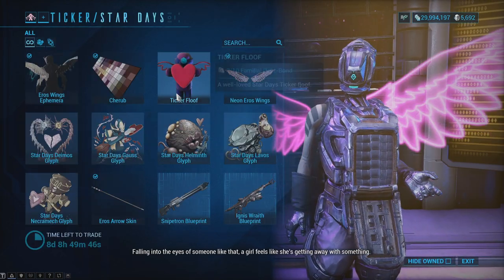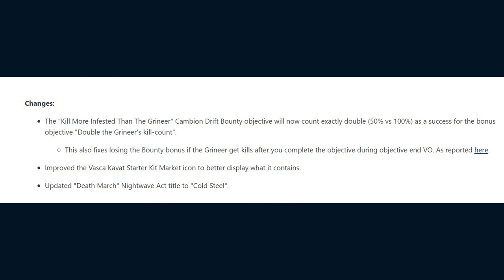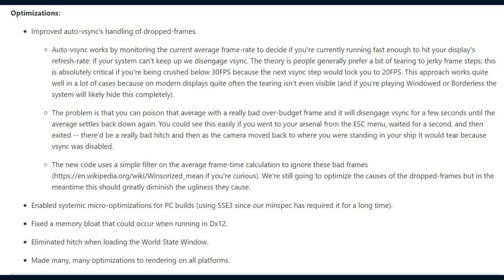Moving on, we have the game's overall changes with update 29.8. The Kill More Infested Than Grineer Cambion Drift Bounty Objective will now count exactly double as a success for the bonus objective. This also fixes losing the bounty bonus if the Grineer get kills after you complete the objective during the objectives and voiceover. They've also improved the Vaska Kvats starter kit market icon to better display what it contains, and they've updated the Deathmarch Nightwave Act title to Cold Steel.